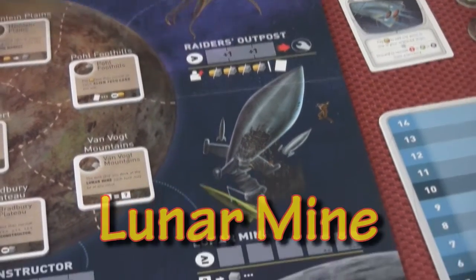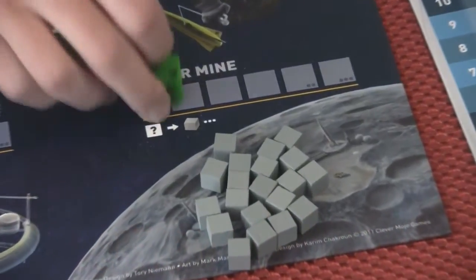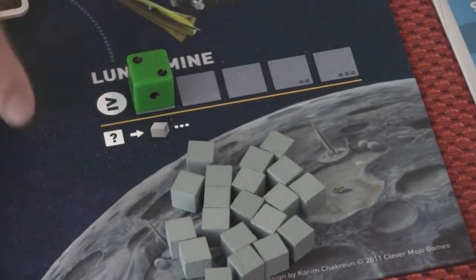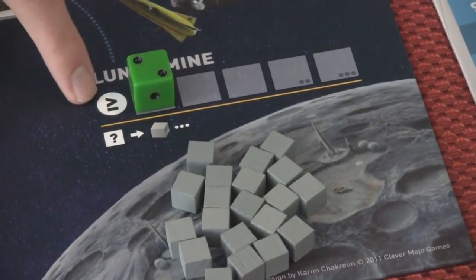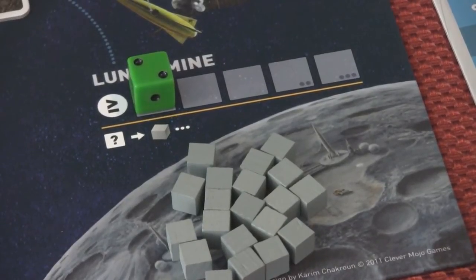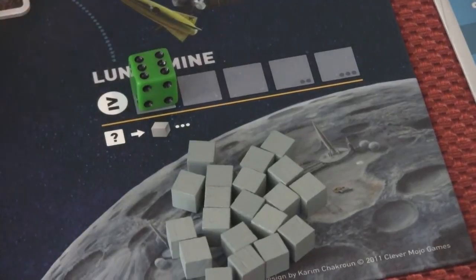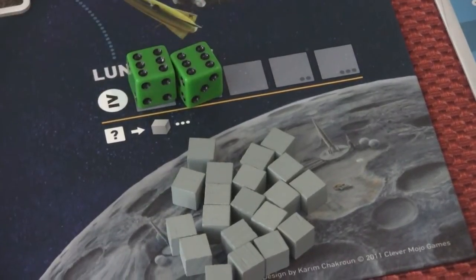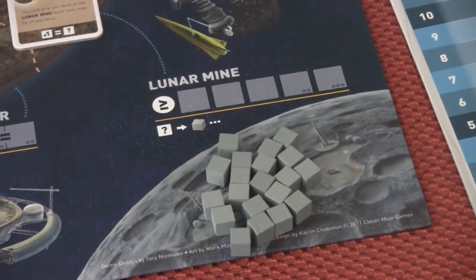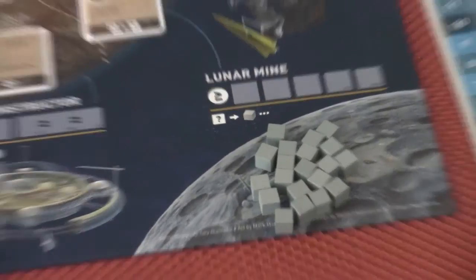The Lunar Mine is how you get ore. Your first placement — if you are the only one there — you can place any number you want, but the next placement has to be equal to or greater than that. It gets to a point where everyone is putting sixes, so the only way to get ore is to roll a six and place it there.